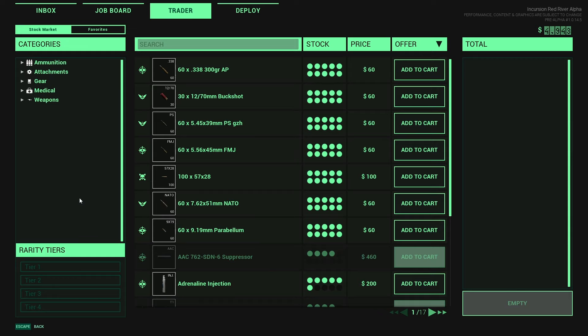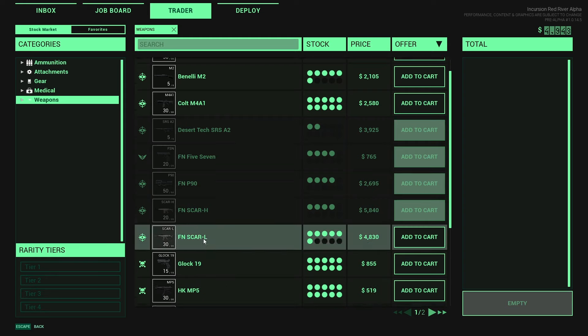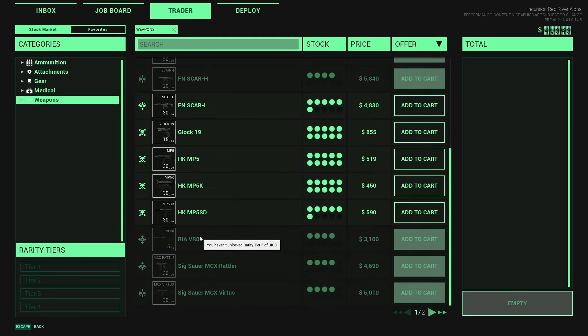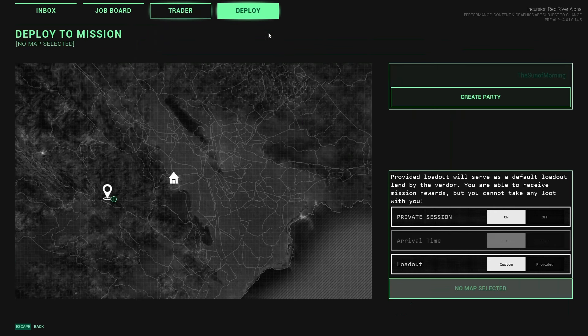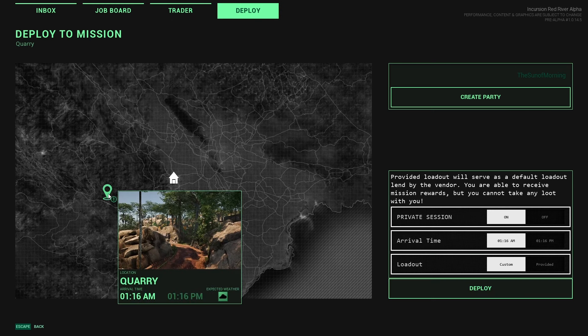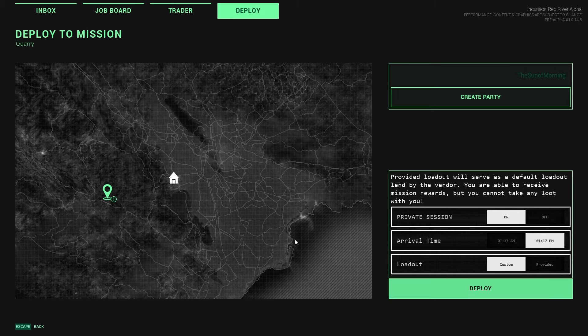Then you can come over to the trader. This is very simple — you can buy your ammunition, attachments, gear, medical, and weapons. Keep in mind you can't buy every type of weapon, as you need a certain unlock tier with whatever faction. Right now I'm just running the AK-74. We're going to deploy. There's only one map but you do have to select it. Private session on, arrival time 1:16 PM, loadout custom or you can do the provided one.